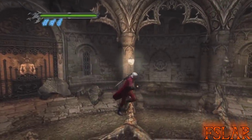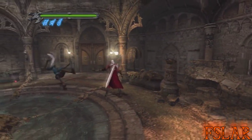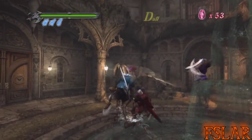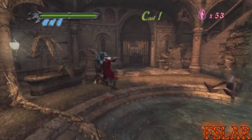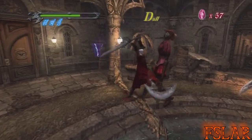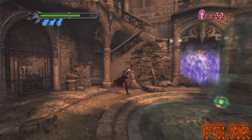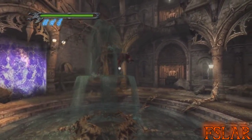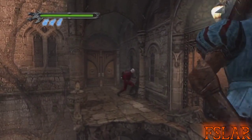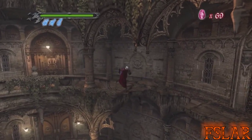So many enemies, so little time. They just don't stand before the might of Alastor. The nice thing about Stinger is that it pretty much links into any combo at the end on the ground — if you're just doing one strike you can do that, two strikes you can do that instead of the ending slash. If you Stinger against a ledge you can also do a long jump. Some ledges automatically do that, a few don't.